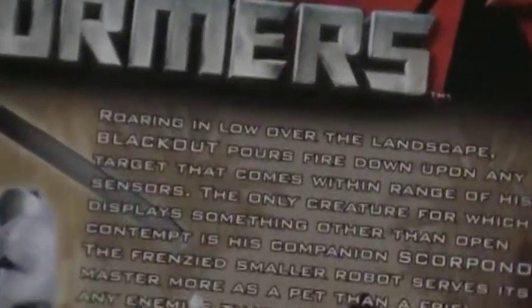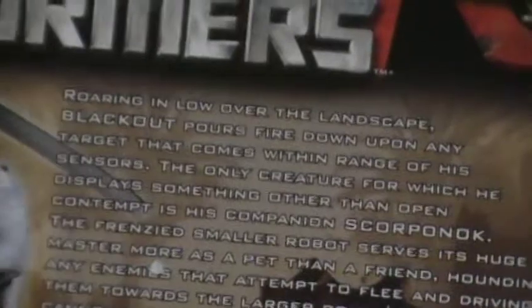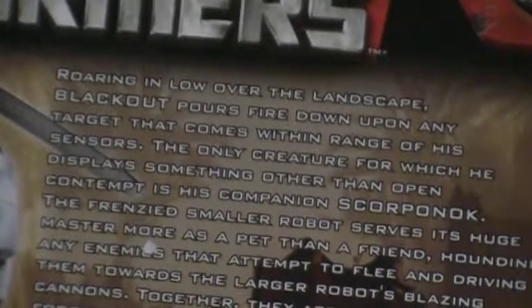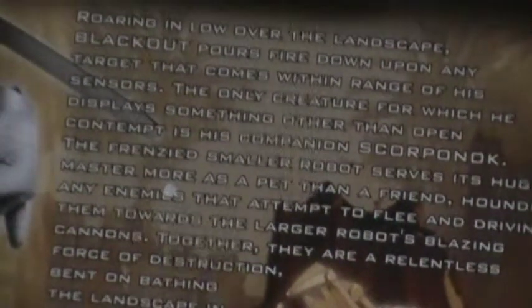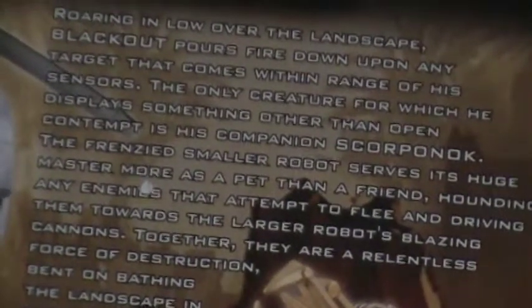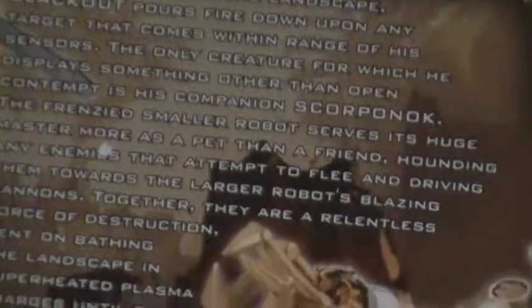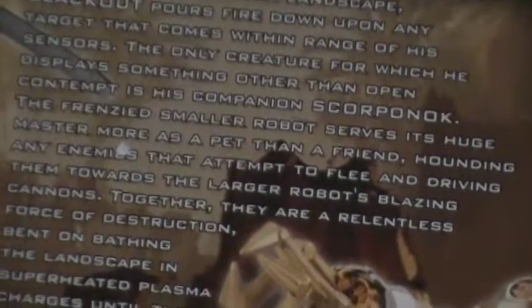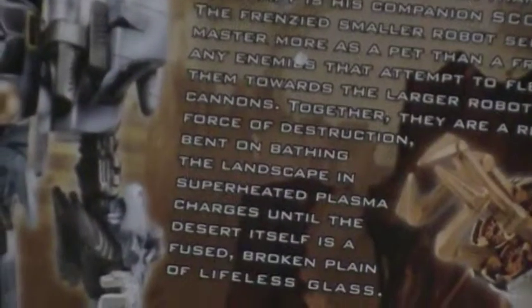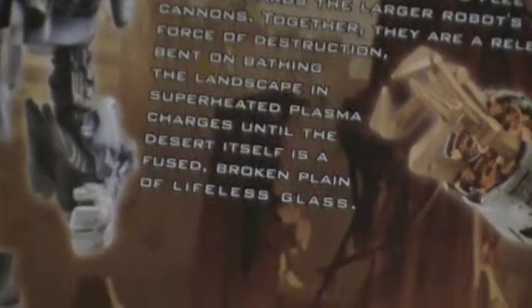What it says is: 'Roaring in low over the landscape, Blackout pours fire down upon any target that comes within range of his sensors. The only creature for which he displays something other than open contempt is his companion, Scorponok. The frenzied smaller robot serves its huge master more as a pet than a friend, hounding any enemies that attempt to flee and driving them towards the larger robot's blazing cannons. Together, they are a relentless force of destruction, bent on bathing the landscape in superhero plasma charges until the desert itself is a fused broken plain of lifeless glass.'